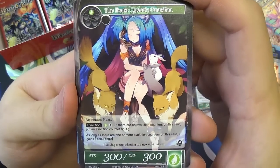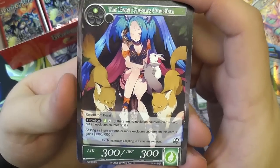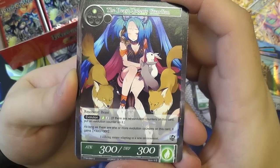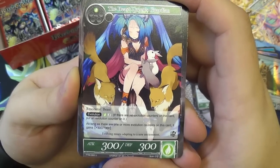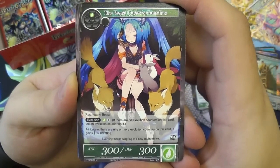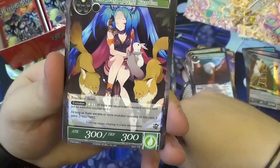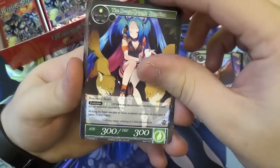We have the Beast Queen's Guardian — one will to play, 300 attack, 300 defense. Evolution ability costs two, and as long as there's one or more evolution counters on this card it gains plus 300/300. Technically costing three to do plus a discard — but later you can bring out Prisha, the Beast Queen in Hiding, and give evolution counters to everything. And if you have Little Red the True Fairy Tale as your J-Ruler, it doubles the buff.